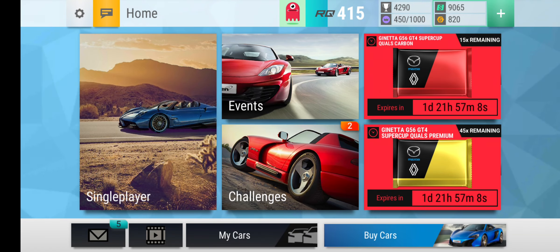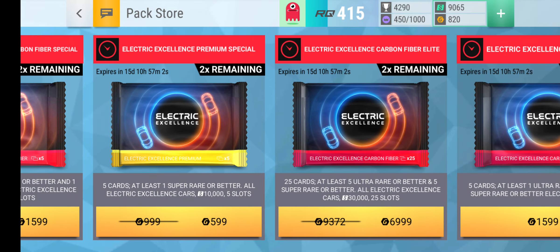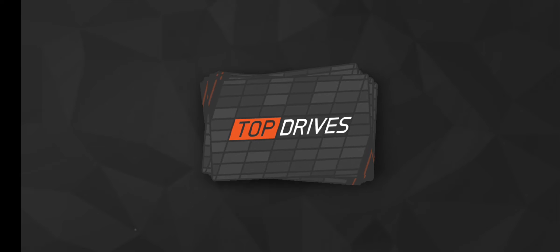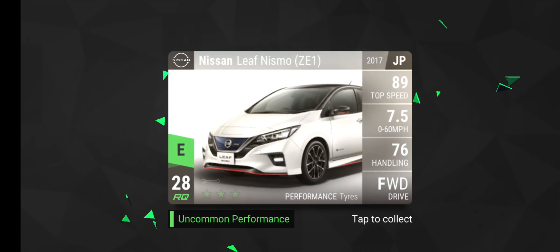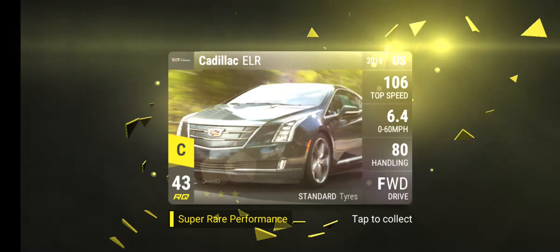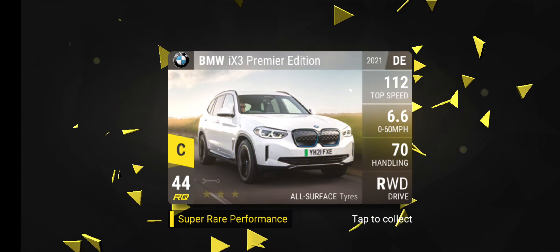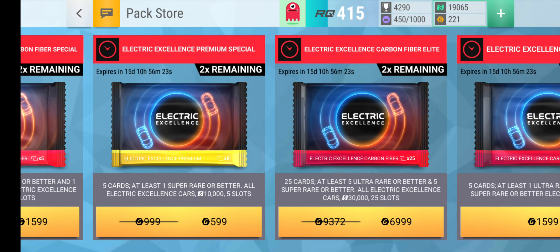Since we have 820, we are going to get the Electric Excellence Premium Special. I'm really doing it for the slots and stuff. Maybe we can actually get an ultra rare or something, but not really. Ford Airstream Concept — something I didn't have. Mini Electric Shadow Edition. We got the Cadillac EOR. And finally BMW iX3 Premier Edition. For a second, I thought we had something.